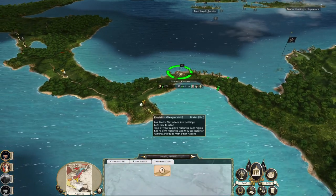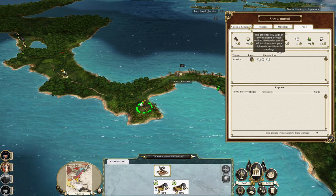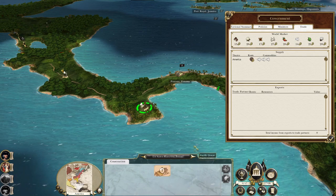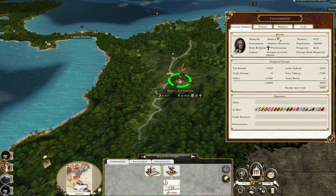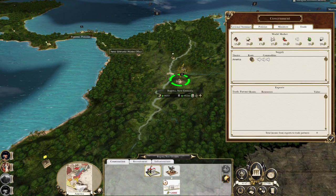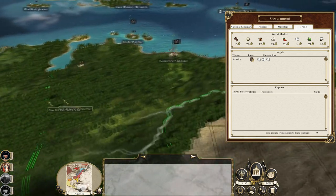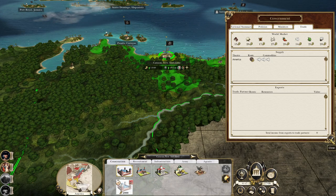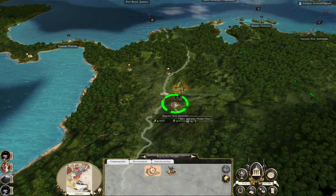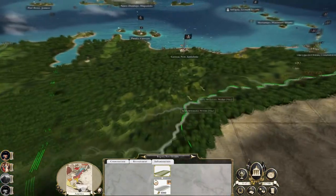A couple of plantation upgrades and also the roads which we want to upgrade because roads are good. Between sugar and coffee, coffee is the more valuable, so let's go for coffee. As I've said a few times, producing goods for trade does count towards wealth which you are then taxed on, so it's still in our interest to upgrade those plantations. It's not quite so useful as other investments maybe, but it's still a good investment.